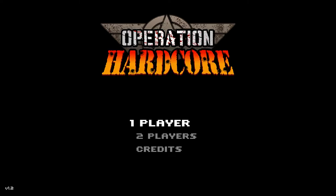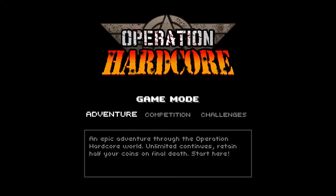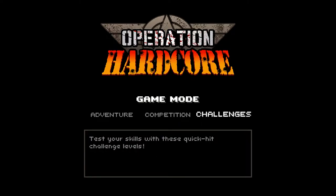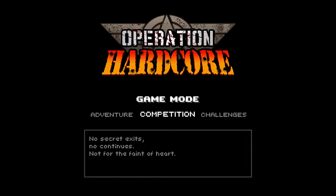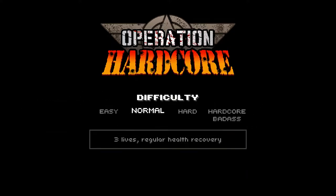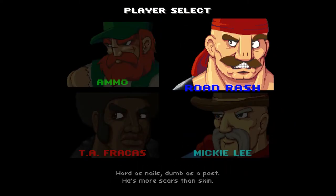Hey guys, MaybeYou're20Back again. Today we're gonna take a look at Operation Hardcore on the Nintendo Switch. You get an option between one or two players — we're going to do one player. You have a couple of different game modes: adventure, competition, and challenges. Challenges is where you test your skills with quick hit challenge levels. Competition has no secret exits, no continues, and it's not for the faint of heart. We're going to jump into adventure mode on normal difficulty.